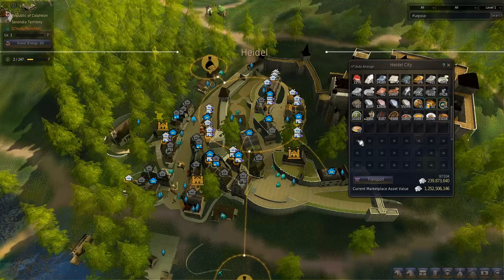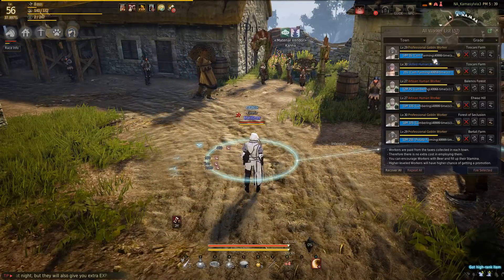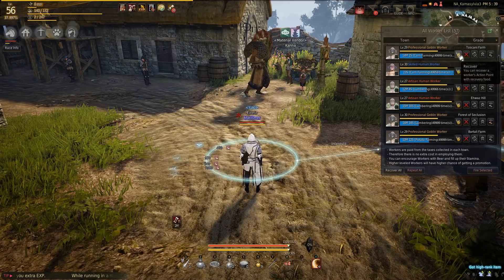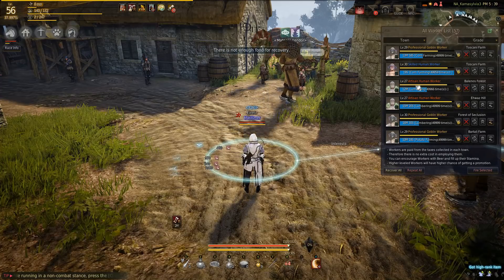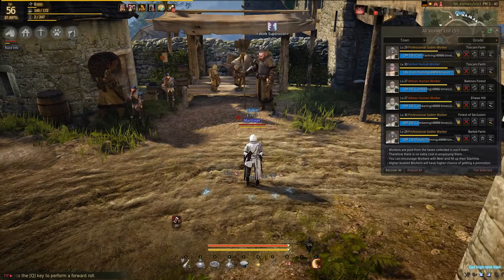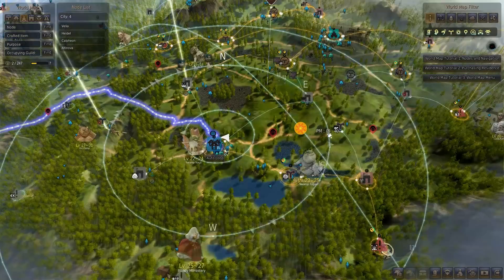Hey guys, so this is a quick two-minute video on how to make your worker empire in Black Desert. To make your worker empire, you want to prioritize getting a decent amount of CP — about 100 to 150 makes for an excellent worker empire start — and then you want to prioritize grains such as wheat, corn, or potatoes so that you can make beer to feed your workers and keep them working.